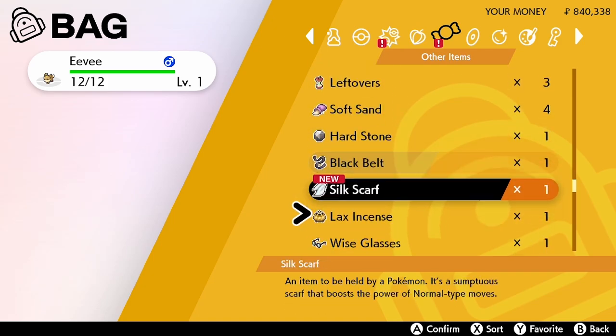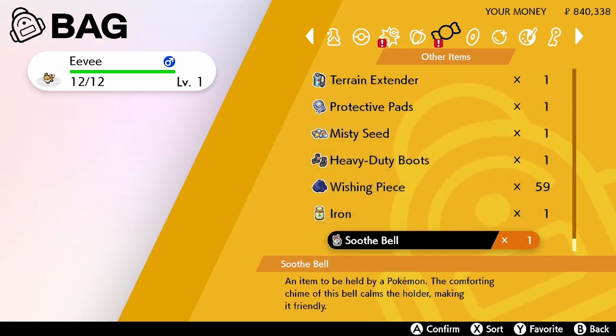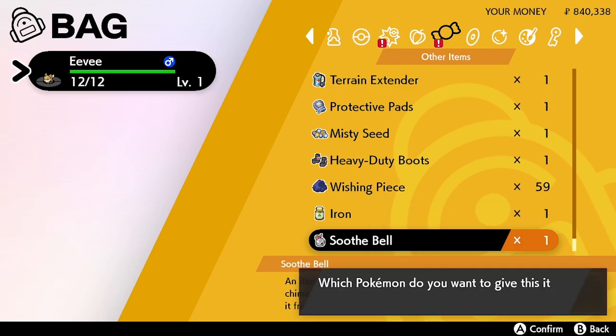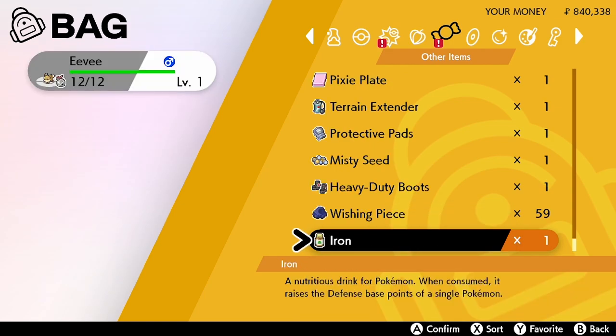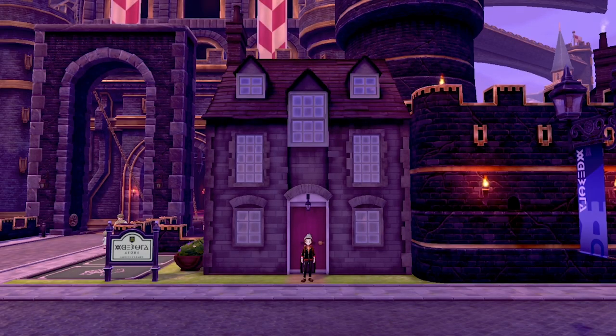We find the Soothe Bell in the bag and give it to Eevee. The next step to maxing out happiness is to come outside this house — you don't need to go anywhere else. Just open your menu screen and go to Pokemon Camp.